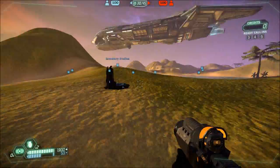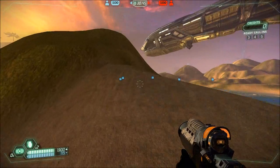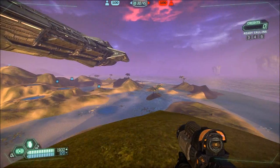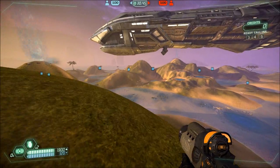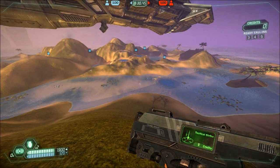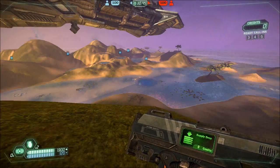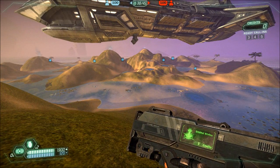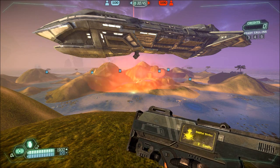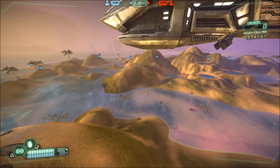There are inventory stations here — these are actually something you can call down. If you notice up in the top right, there's a credits counter. If you kill people, capture a flag, or do any type of objective, you get credits. Those credits can then be used to either upgrade turrets or defenses — you can upgrade everything around your base to level 4, which gives it increased health, etc. Or you can use it to call down certain things: a tactical strike, a supply drop, which is like one of these inventory stations but you can call it down wherever you want, and an orbital strike, which is basically a big death-from-above type of thing. It kills people.